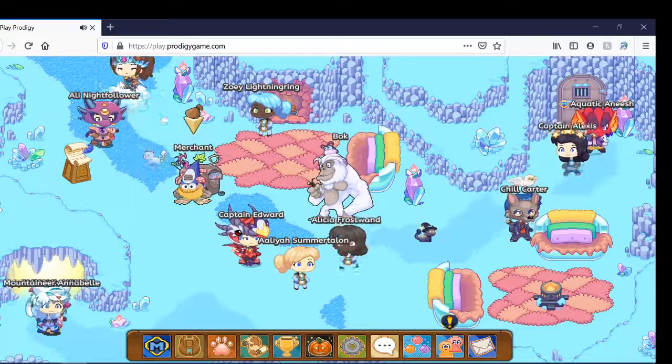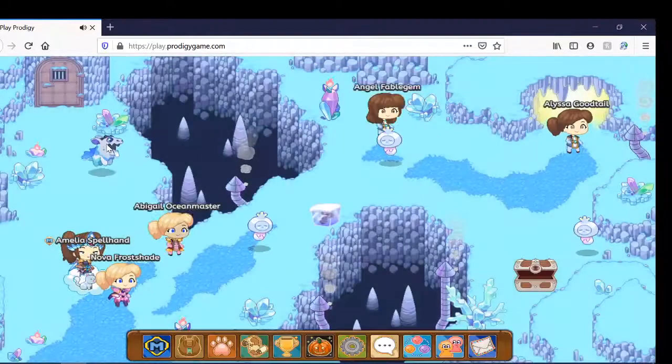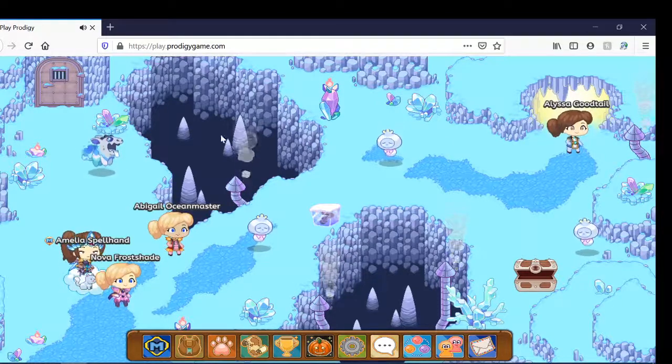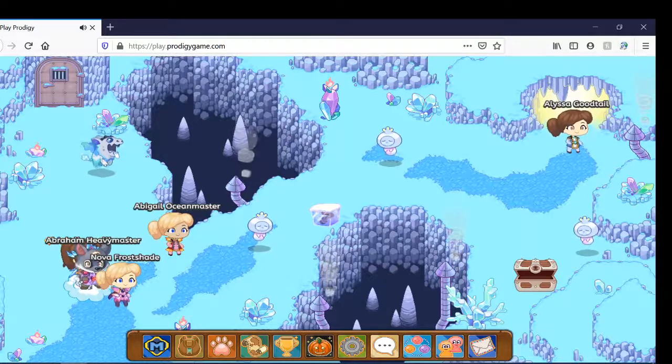So you want to head up there and battle this pet. You can head to this store — it's like a shortcut. You can either take the long way or the short way; I'm going to take the short way, which means you battle this pet to go to this store.